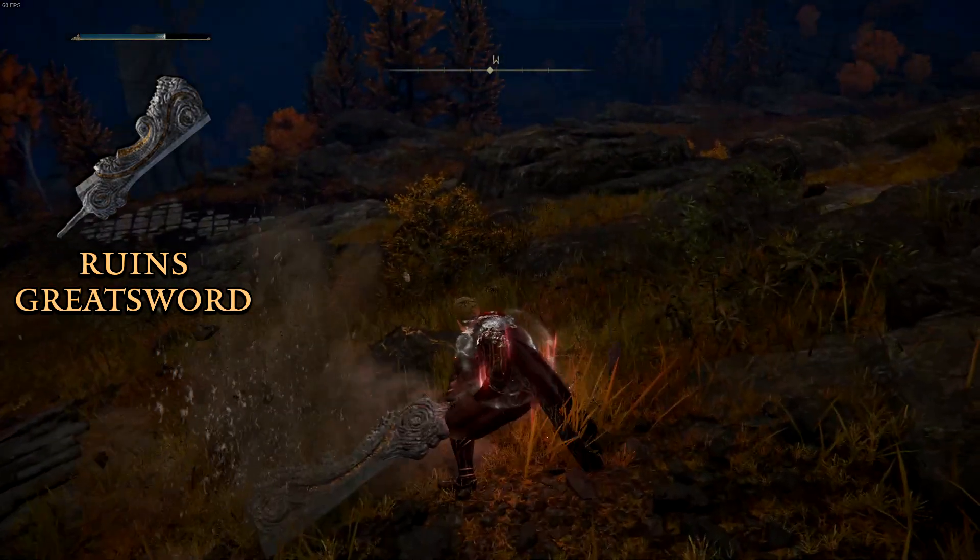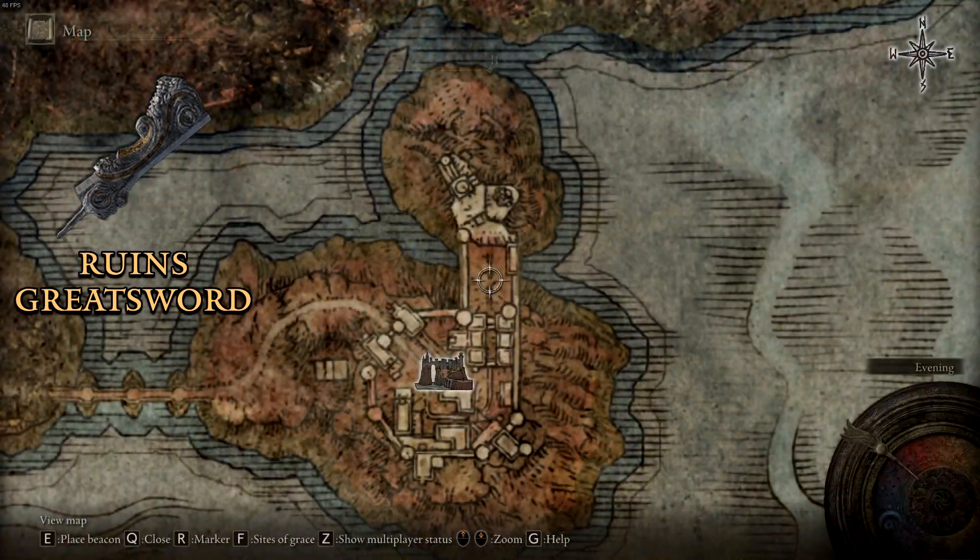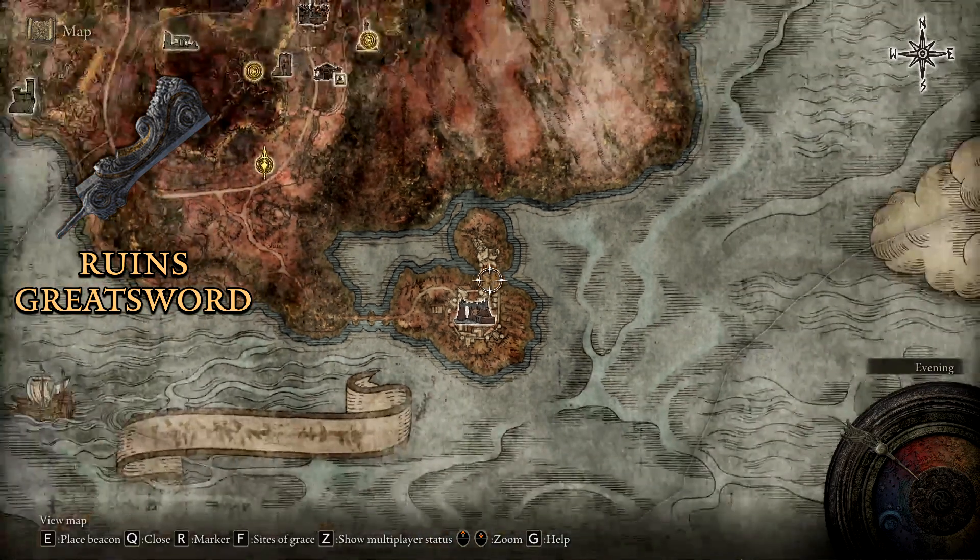Elden Ring Weapon of the Day: The Ruin's Greatsword is an extremely powerful greatsword obtained after killing the boss duo at Redmayne Plaza.